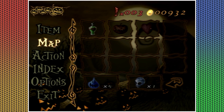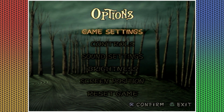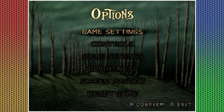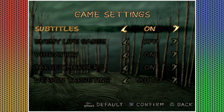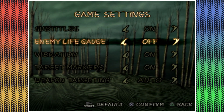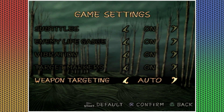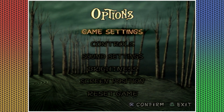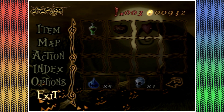I don't know, that wouldn't be it. Options. Just hit game settings. Oh, enemy life gauge! That'd be nice — yes, I would love to know that. Confirm. I don't think I ever used that.